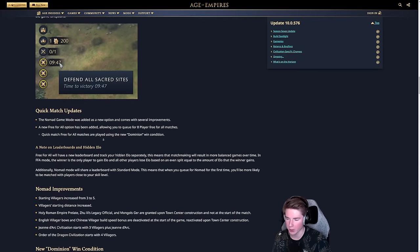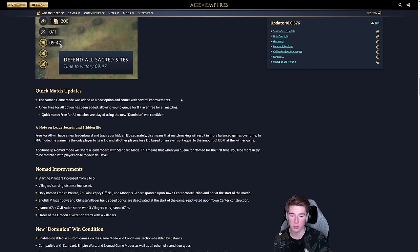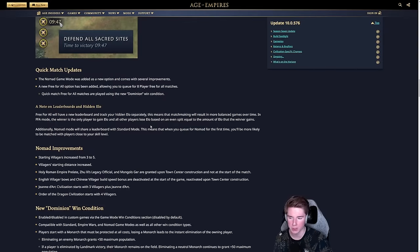For quick match, there are new game modes: Nomad is being added as a new option with several improvements, and there's a new Free for All option allowing you to queue for eight-player free for all matches. So alongside Empire Wars and Standard, you can now play Nomad and Free for All. There'll be a new leaderboard for Free for All — since only one player can win, the elo loss will be split equally among all players, though we'll have to wait and see exactly how it works.